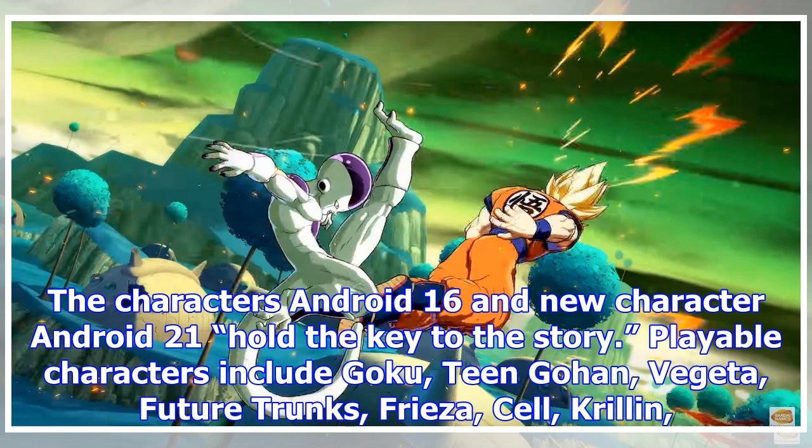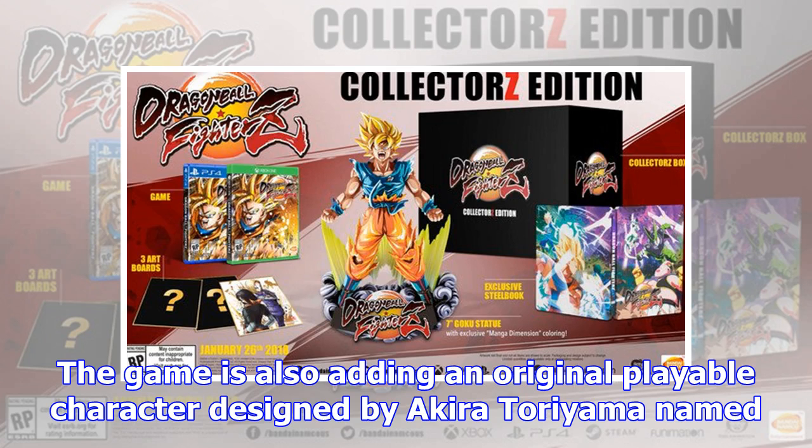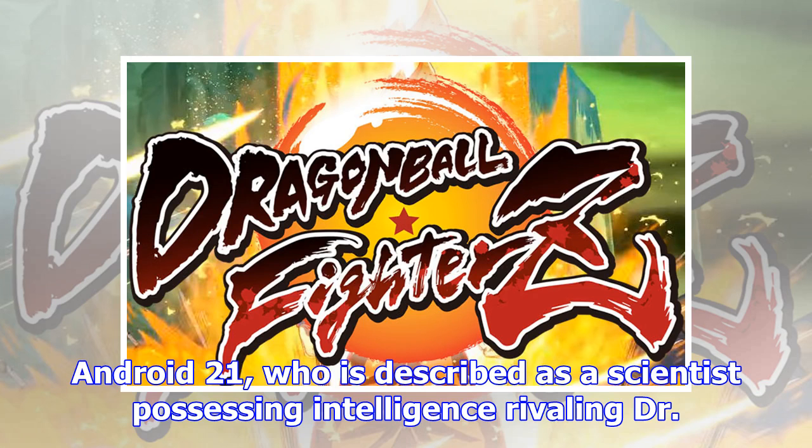Playable characters include Goku, Teen Gohan, Vegeta, Future Trunks, Frieza, Cell, Krillin, Piccolo, Android 18 with Android 17, Android 16, Yamcha, Tien Shinhan with Chiaotzu, Majin Buu, Gohan, Nappa, Ginyu, Gotenks, Kid Buu, and Ultimate Gohan. The game is also adding an original playable character designed by Akira Toriyama named Android 21, who is described as a scientist possessing intelligence rivalling Dr. Gero.